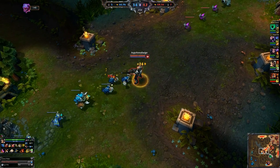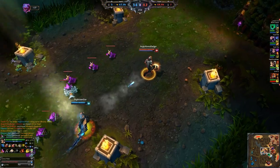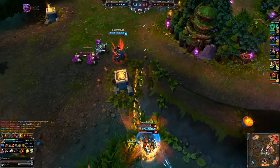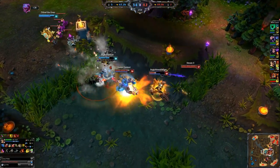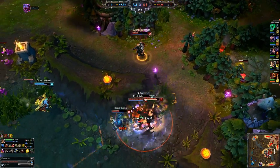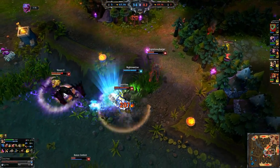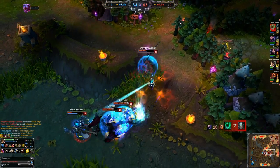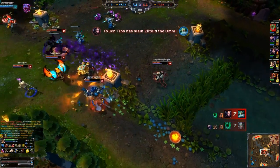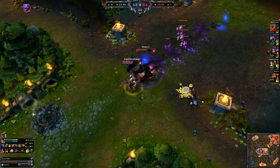For masteries, pretty standard: 21-9-0. 21 in offense, picking up everything that helps with attack damage, and a little in defense to help out. Here we get chased by a ghosting Tryndamere, but luckily communication with Thresh gets us a lantern. We bait it out — he keeps coming, I use the ultimate, I use the Buckshot, try to get damage onto him. He hits Undying Rage, and then Zilean actually ults him. We baited it out and kept our distance. We stayed alive thanks to good communication with our support — picking the lantern up and continuing on.